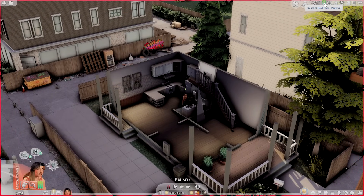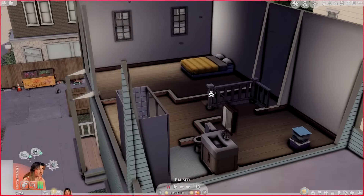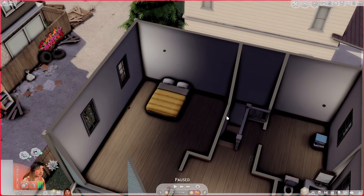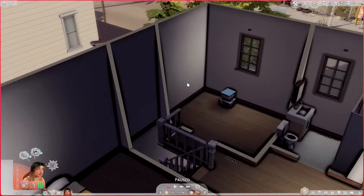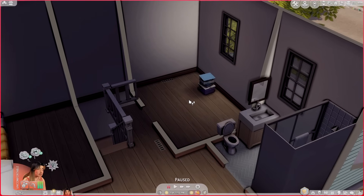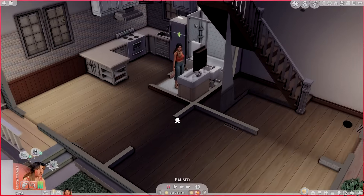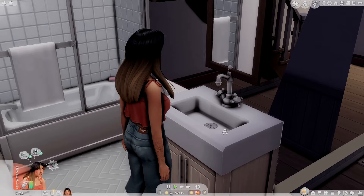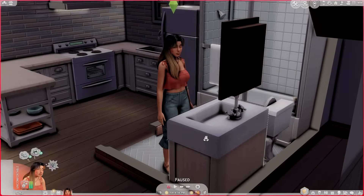I wanted to create a town that was the perfect place for a young adult purchasing their first home and still working on leveling up in their life — and that is how Rockridge was born. The home is currently unfurnished because I'm taking a more realistic approach, furnishing it as I go. Right now we're sleeping on an air mattress and using automatic lights to save on bills. It's a two-bedroom home with two bathrooms, and I love how much I was able to fit into this build.